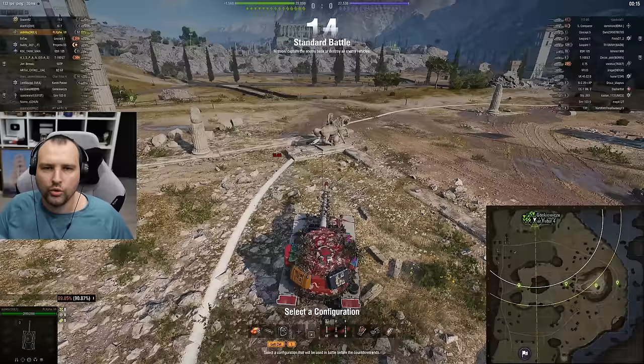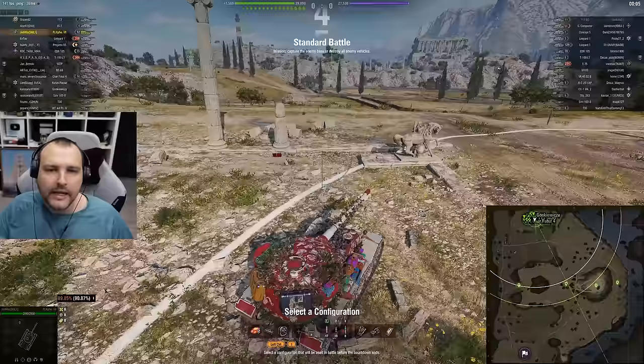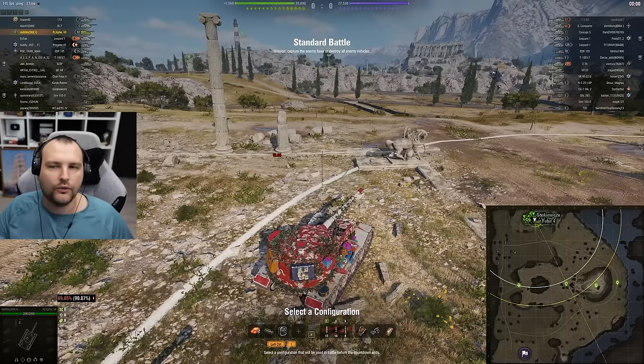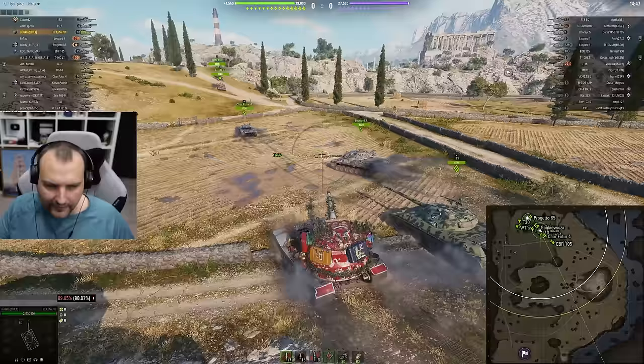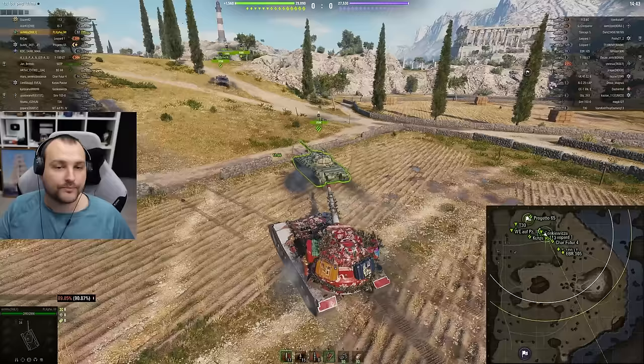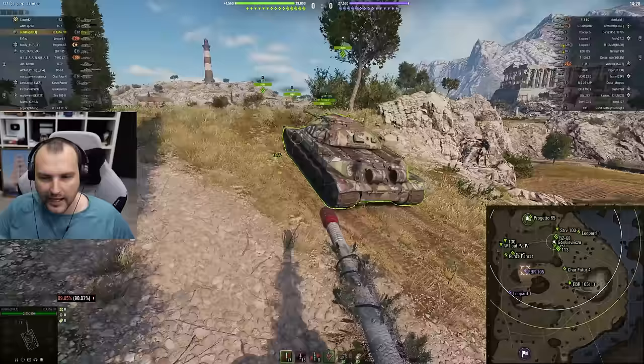Okay, round number two — Cliff Standard Battle. Unfortunately in my opinion we have a losing spawn, but we are not going to give up. We are going to be fine. There are two options: option one is our team loses and we have a great performance, or option two our team wins easily and the performance is questionable. We are hoping for somewhere in between — a win and a great performance at the same time.